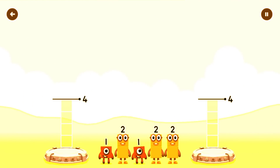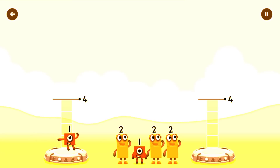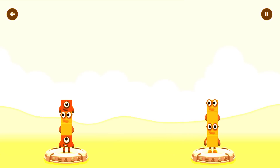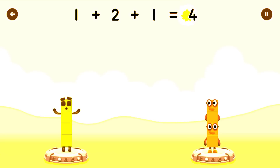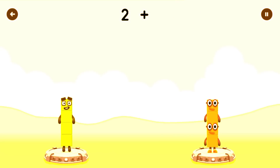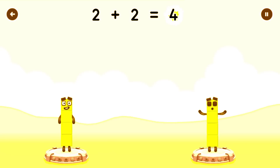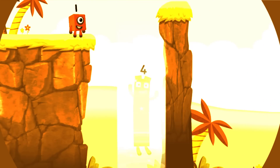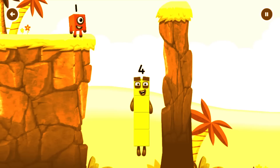Share the number blocks evenly to make two groups of four. 1, 2, 1, 2, 2. You solved it! One plus two plus one equals four. Two plus two equals four. Four equals four. I am four. Have we met before? Good job.